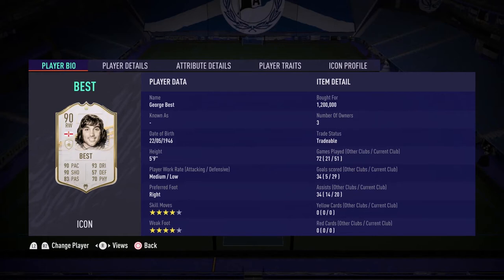Let's take a look at George's bio. His height is 5 foot 9 — middle of the road — so he should have enough agility to turn quickly and dribble quite well. You'd also expect at 5 foot 9 that he should have some level of strength to compete with bigger players. His work rates: attacking is medium and defensive is low, so we'll see how those translate in game. His preferred foot is his right foot. Four star skills, four star weak foot — George is solid in both departments.